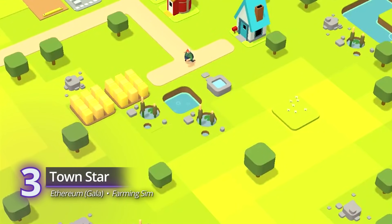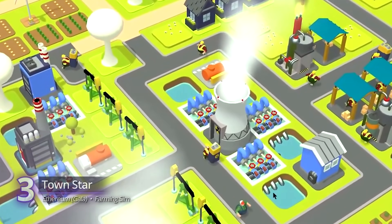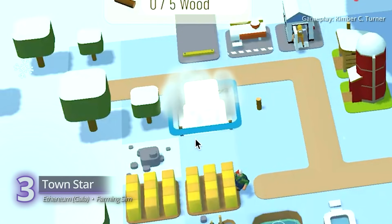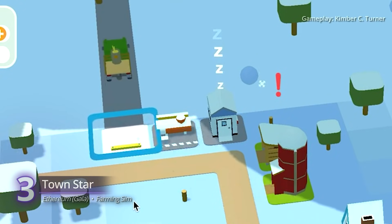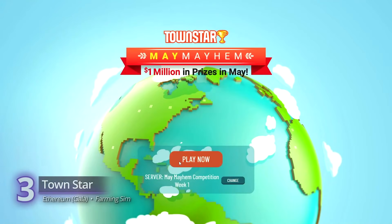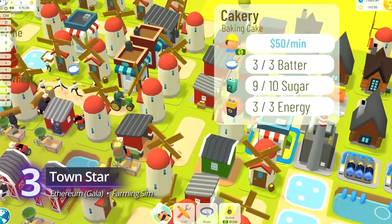Townstar is a competitive farming sim developed by the creative minds behind Farmville and Words with Friends. It runs on a six-day cycle — every Tuesday, the world map is reset and all players start from scratch. Build your farm, hire workers, sell, and trade your way to become the most productive farmer in the world. At the end of each cycle, the top farmers win Gala tokens, NFTs, and more. The competition is fierce, with this month's prize pool valued at $1 million. Townstar's beta version is playable on any modern browser.